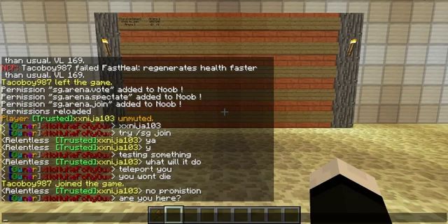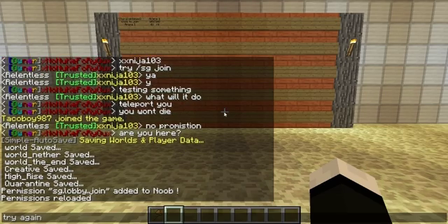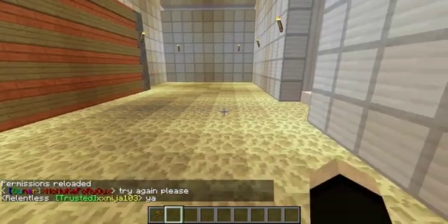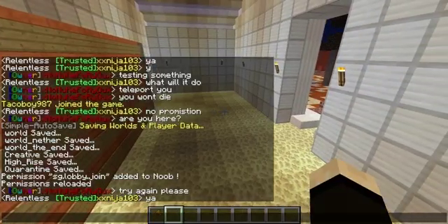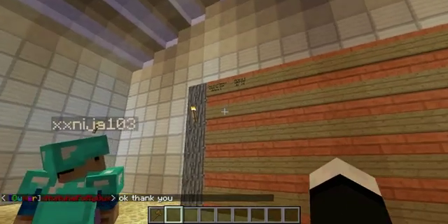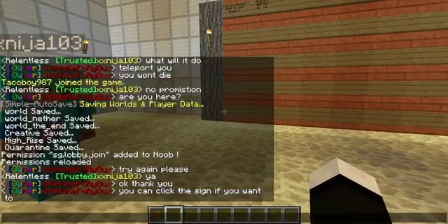He doesn't have permission for joining. So for them to join, I forgot a permission. You want to do: permissions group noob add sg.lobby.join. Try again please. Alright, so that should work. And then he should be able to click the sign too, because I remember typing in that permission — I just missed that one line. Okay, so it worked — he's here. And he could probably click that sign if he honestly wanted to.